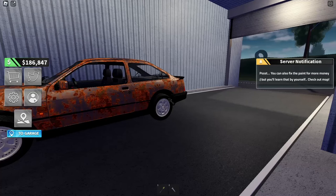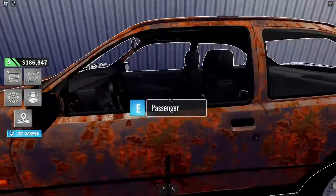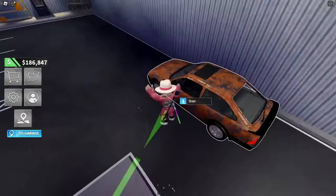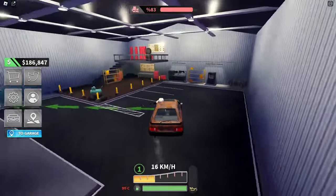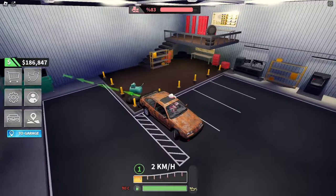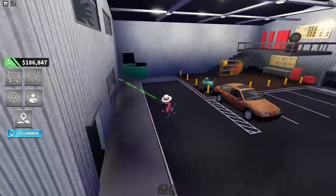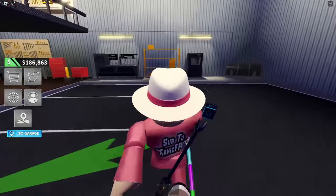You can also fix the paint for money, but you'll learn that yourself. Let's park the car properly — I didn't sit in the driver's seat. The car is running a bit better now. We still need to buy what we needed earlier, so let's go ahead and do that. Where can we actually buy stuff?